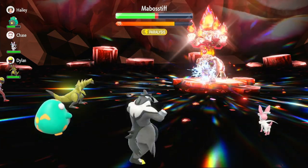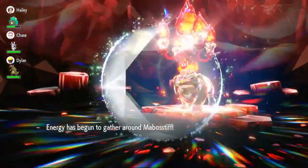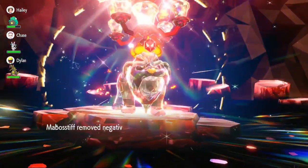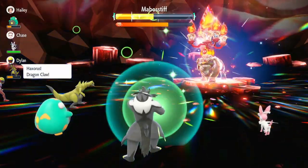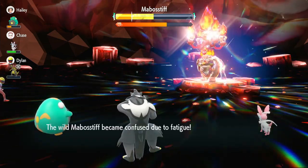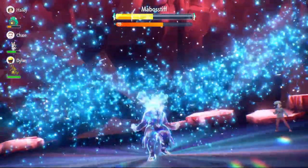Normally I'd use Swords Dance twice, but I'm testing whether one is enough. When the shield goes up, Surging Strike does no damage, so I switch to Drain Punch until we get our Tera. You only need to use it once. Keep a close eye on your Surging Strike PP — if you only used Swords Dance once, you have eight moves to finish the raid. Now we Terastalize into our Water form.